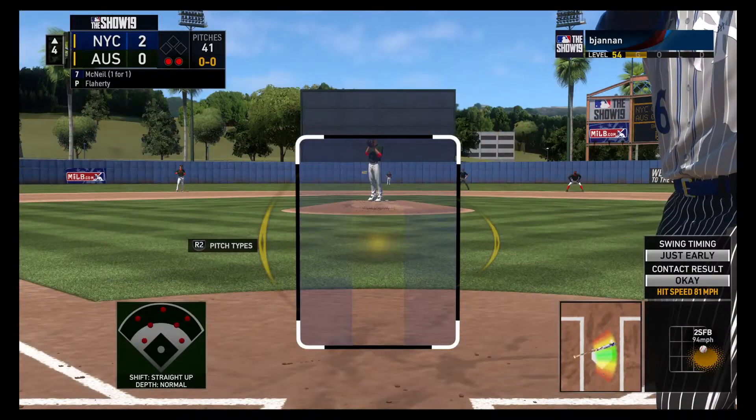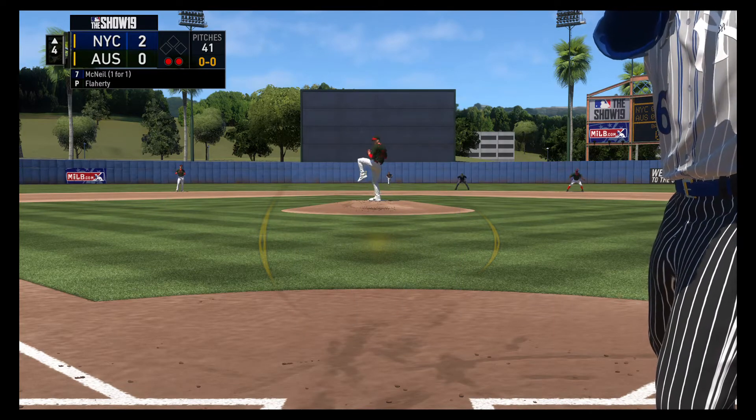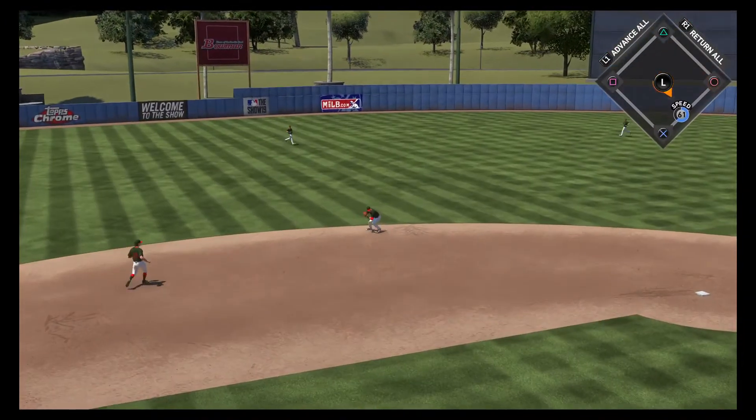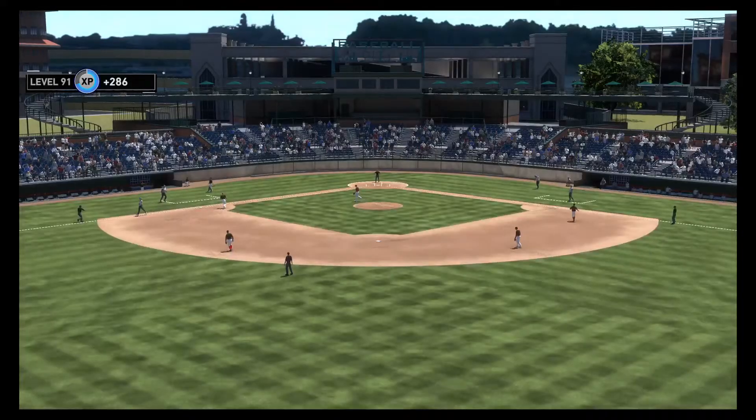Jeff McNeil will be the next to take a turn. First delivery to him on the way. Hit on the ground to short — there's Baez. Throw over to Pujols at first, he'll take care of him.